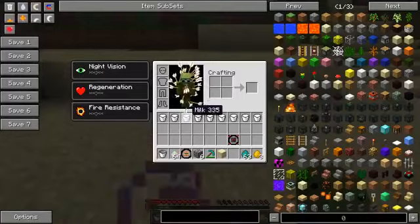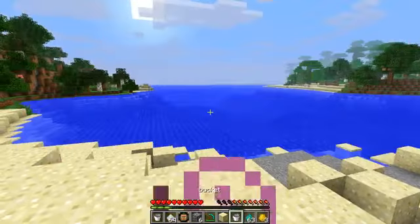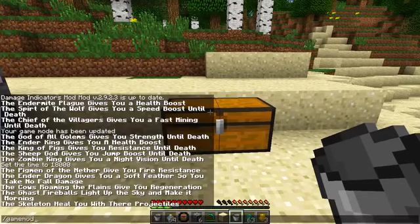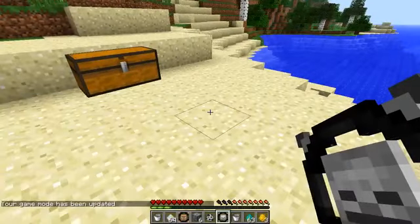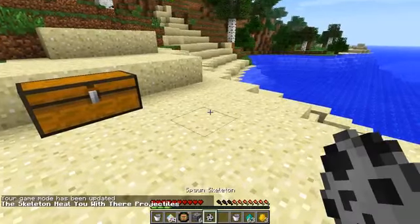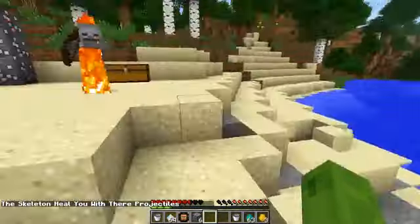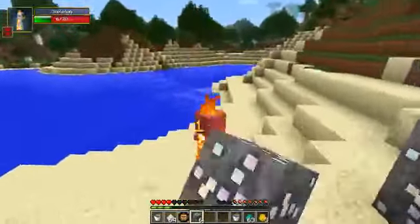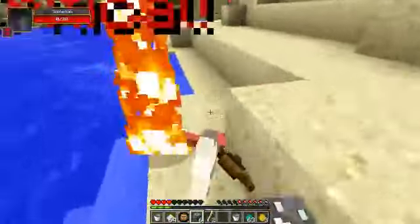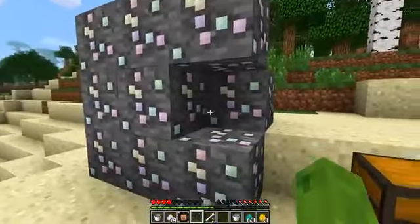Let me spawn a skeleton and test this out. I've got the skeleton charm again - okay, it's not healing me from the skeleton's arrows. Actually it just heals you on the spot and pops a load of arrows into you. Skeletons won't actually heal you - I misunderstood that one. So be careful: skeletons won't heal you, they will kill you.